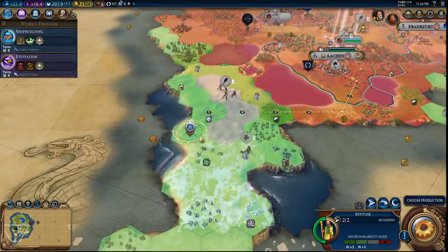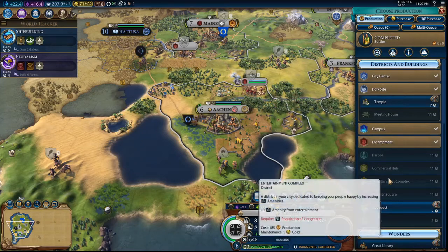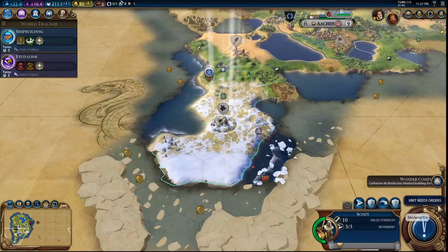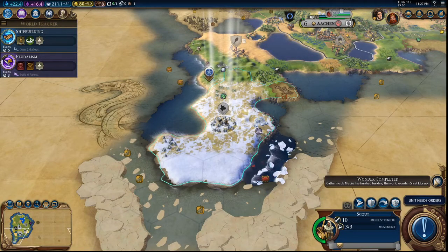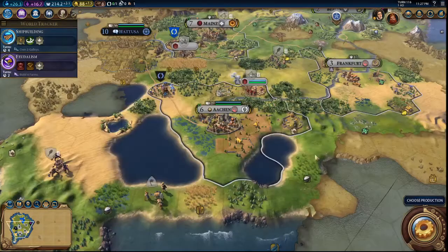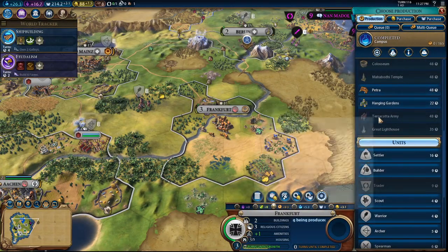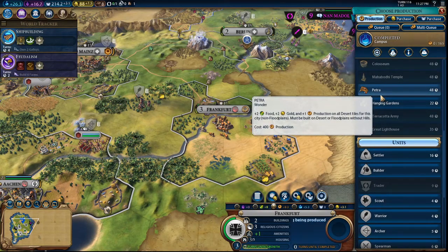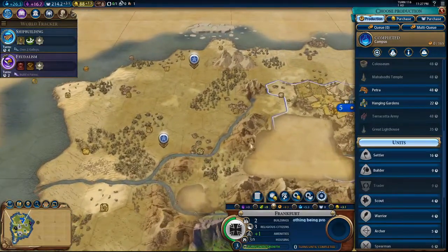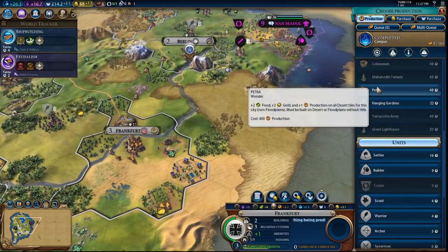For this settler we're taking him over here. Catherine de Medici has finished building the World Wonder Great Library. You stay in place. Frankfurt — what shall we have you do? I think we'll save. Is there any place that has a lot of desert on this island? Not really — you have some good desert here so maybe Petra would be good for you.